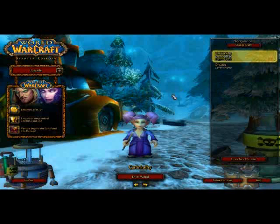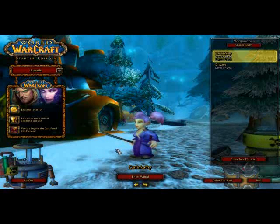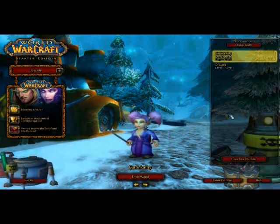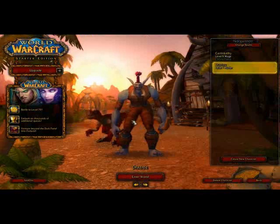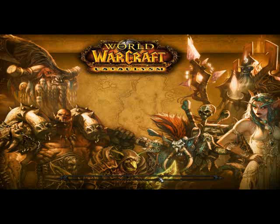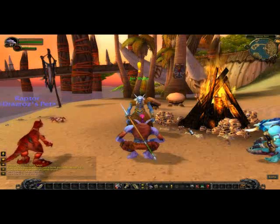You can also have Alliance characters - I have a Gnome Mage here. You can have up to 10 characters per side. This is a starter edition, so it'll let you know that on the left-hand side. All the way up to level 20. Let's go into this world.